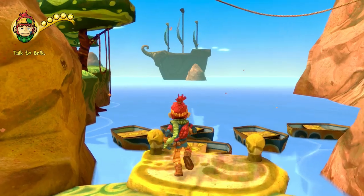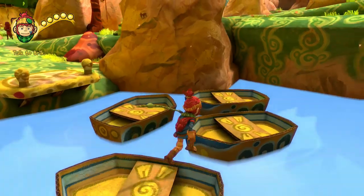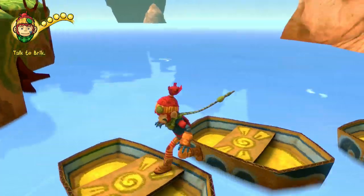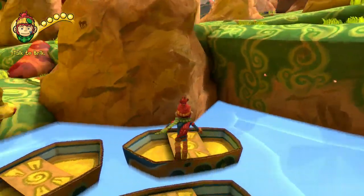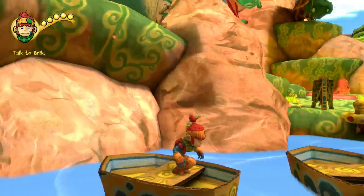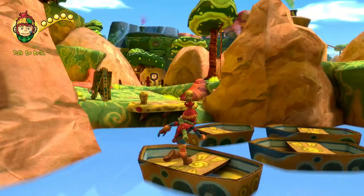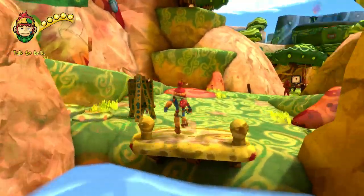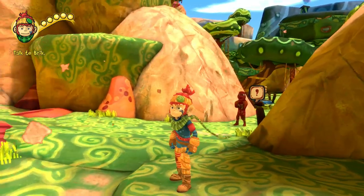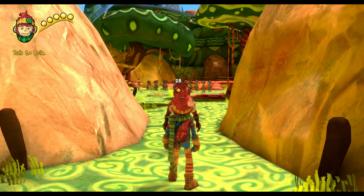So one thing about this 3D platformer is there's no jump button. You might be thinking, hey, how are you jumping then? Well, the run button is R2. If I hold R2 and go to an area where I'm supposed to jump, he'll sort of manually do it. Think of it maybe like Assassin's Creed — from what I hear, this is the similar way Assassin's Creed works. So it isn't a direct 3D platformer like Super Mario 64 or Jak and Daxter.